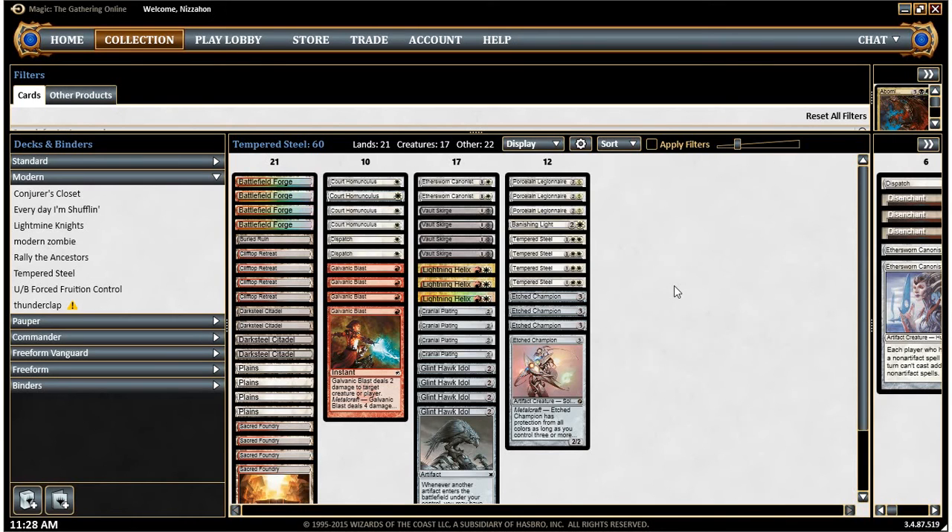Hey guys, I'm here with a new budget MTG deck. The other two I've done that you may have seen are the Black Red Zombie deck and the Conjurer's Closet deck. I think this deck's going to be more competitive than the Conjurer's Closet deck was. That one was a lot of fun, but it didn't really pan out as a competitive deck. The Black Red Zombie one is a pretty competitive deck, and I think this one will be more in that sort of vein. What we have here is a Tempered Steel Red White deck.